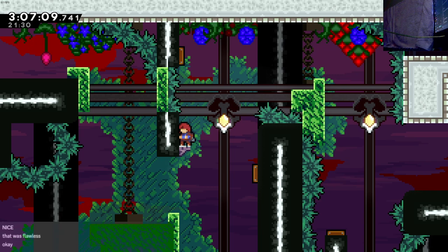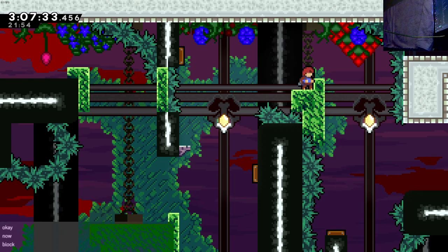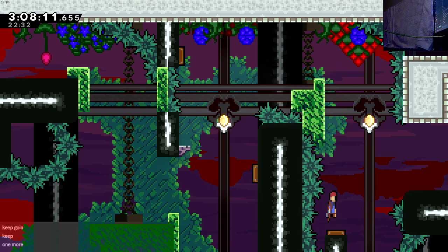Okay, now what? Dash up. Okay. I hit a spring. Whoa. Just keep on walking right. So do the jump and then move right a little bit. Whoa. Spring. Spring. Spring. Spring. Spring.